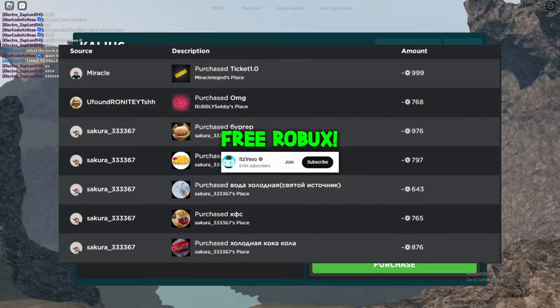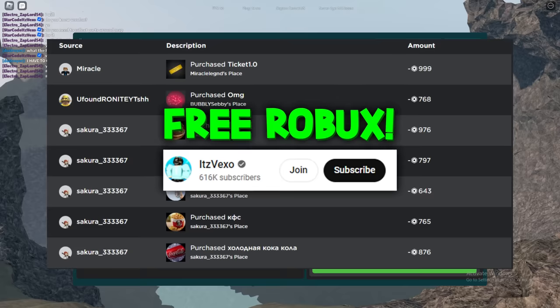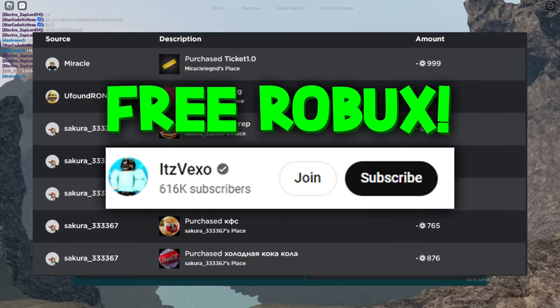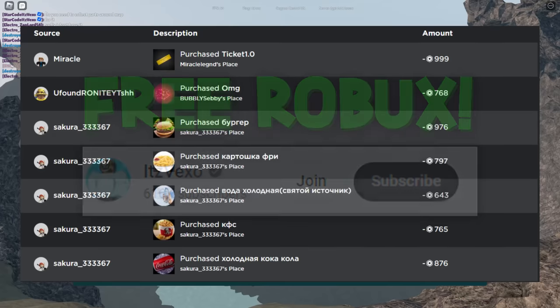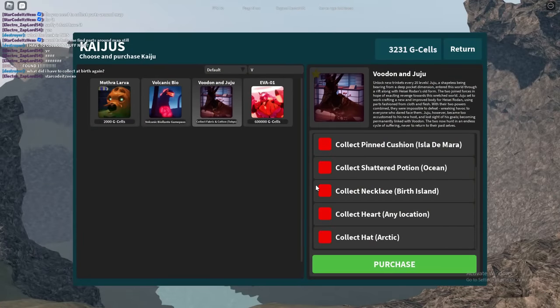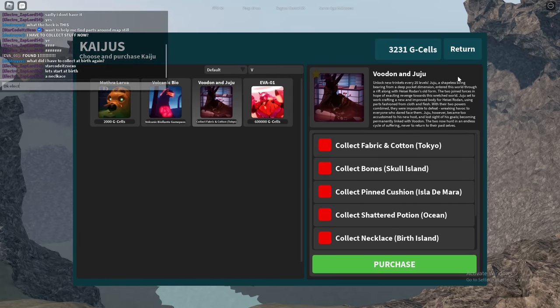Welcome everybody to Kaju Universe. I'm going to be showing you guys all of the Vudan part locations. So as you can see you need to collect fabric and cotton, bone, pin cushion, shattered potion, and basically a ton of stuff. I'm going to be showing you guys how to get all of these parts. Let's get stuck right in guys, and make sure you like and subscribe to my channel.